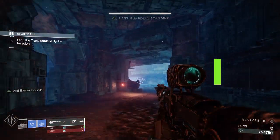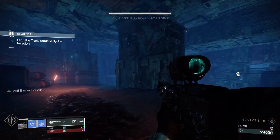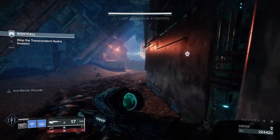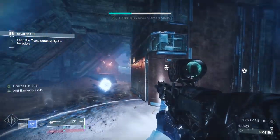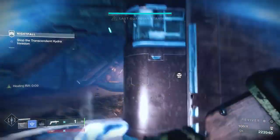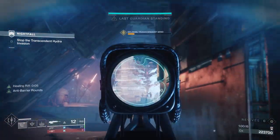Obviously, anti-barrier mods are useful for stunning barrier champions. Did you also know that you can use them to shoot through a number of shields within the game that you might not have thought about? You can shoot through Hydras, Phalanxes, Knights, Hobgoblins, Taken Vandals, and Scorn Shields. Anything that has a shield that prevents you from hitting it, you can shoot through with anti-barrier.